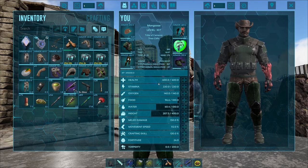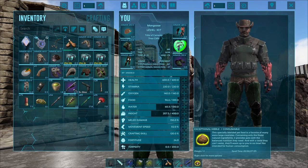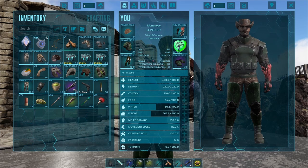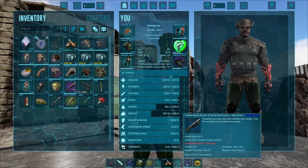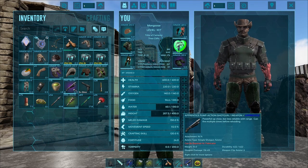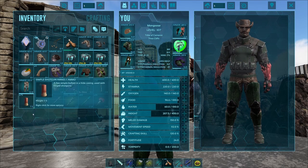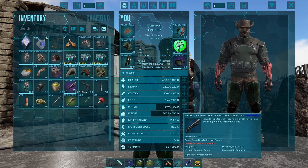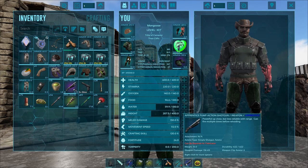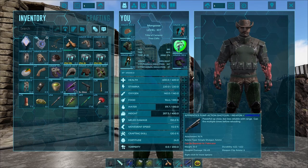Let's go over the gear we need before we head out. First is the Exceptional Kibble — that's what we're going to be feeding it. You'll also need a weapon; I prefer the Pump Action Shotgun, but you could also use the Fab Sniper Rifle. Whichever you use, make sure you've got plenty of ammo. I would recommend not using a higher leveled gun — just a basic primitive one, or in my case an Apprentice — because you don't want to deal too much damage to it.